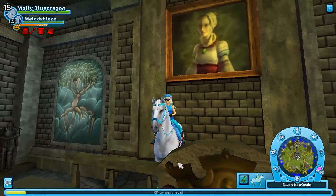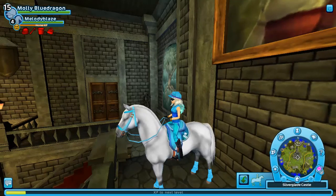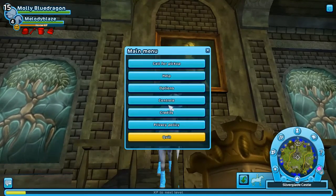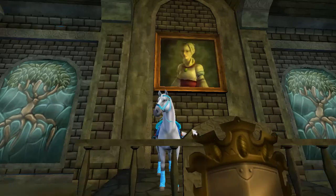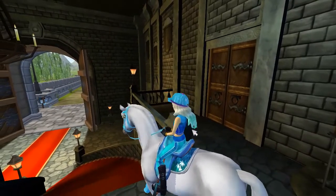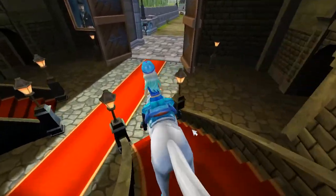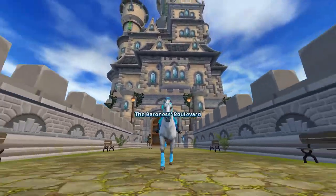Welcome back to another great amazing video! Today I have unlocked Valley of the Hidden Dinosaur and as you can see I am now level 15. We're going to hide the user interface. I am on my horse Melody Blaze — she is very low on her levels, but I'm working on just training one horse for today.